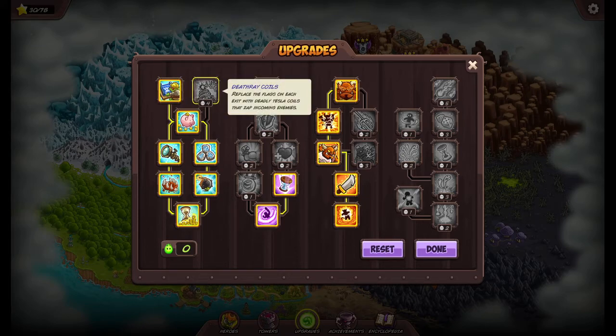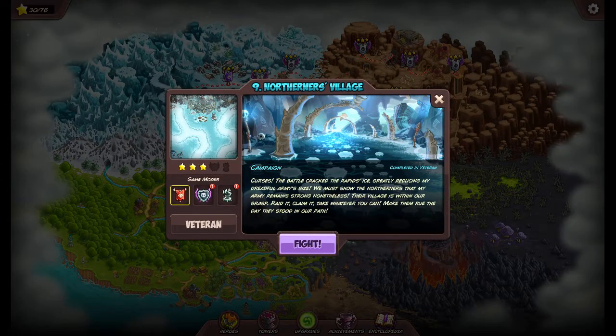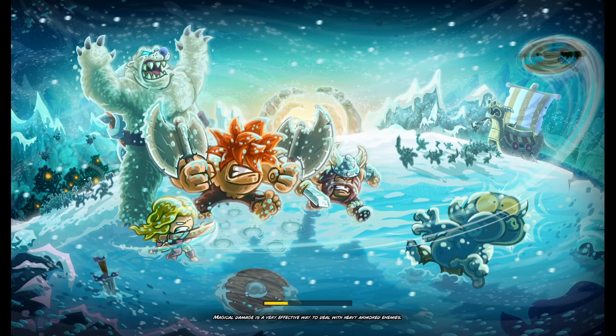Upgrade-wise we have all the stuff I want. I could probably benefit from death ray coils — I'm curious how much damage they do — but if the enemies are making it to the end, we're not doing a very good defense. Although they could be pretty clutch on impossible.